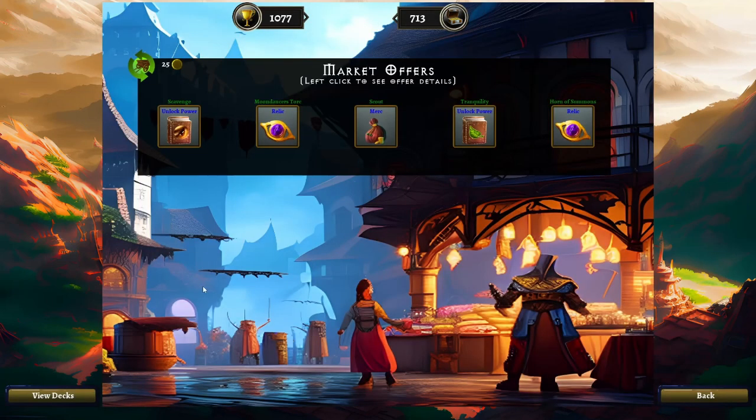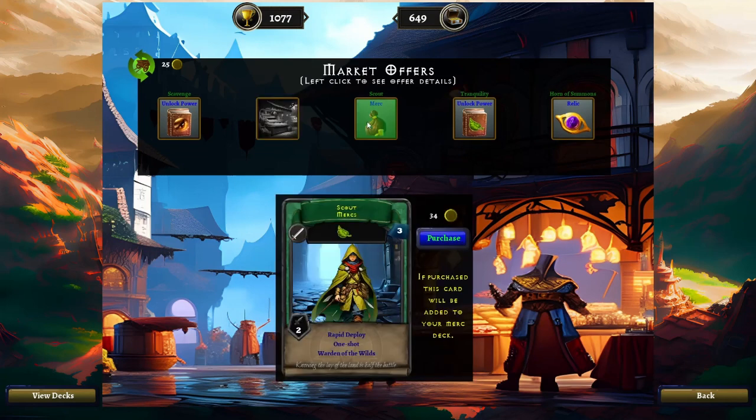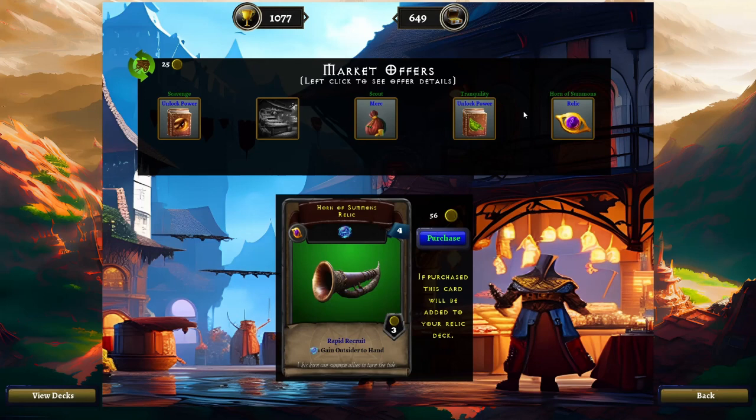We'll head to the market next. We had got a sample of this — we'll definitely take this. And this has nothing to do with the side story we just did with the scouts. I'm actually not going to buy the scouts; they're okay, but our mercenary deck is pretty good. We'll buy this other relic.